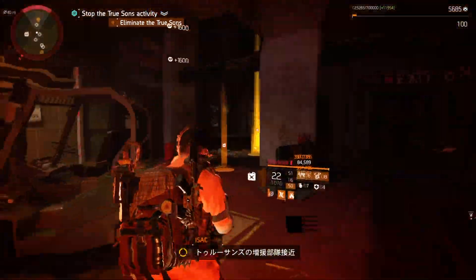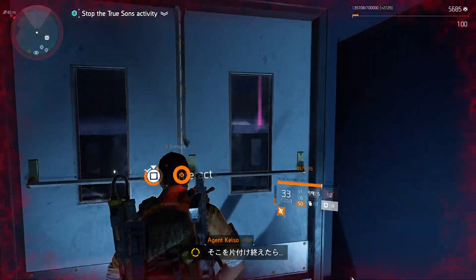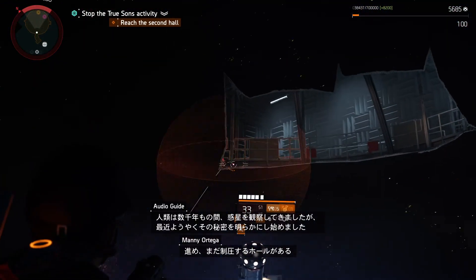Truesance reinforcements incoming. Keep moving, we need to clear the next hall. When you're done fucking things up there, keep moving — we've still got two halls to clear.